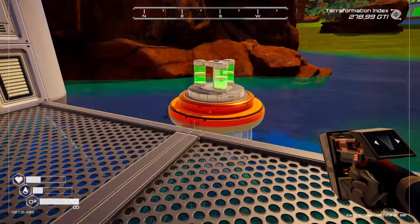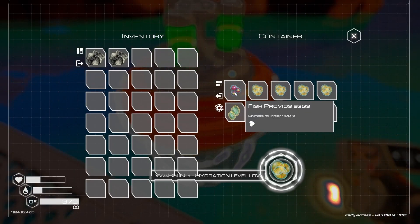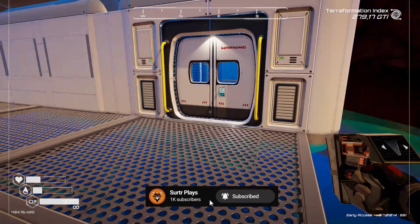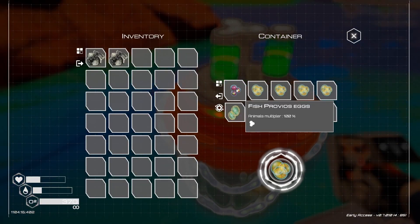Here's something new - we have the life water collector, and if you go inside it we actually have a fish egg but also phytoplanktons. These phytoplanktons are used inside the incubator with a couple of other things to make fish eggs, although in various places you can get different types of fish eggs straight out of the life water collector.